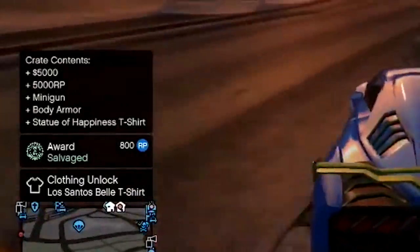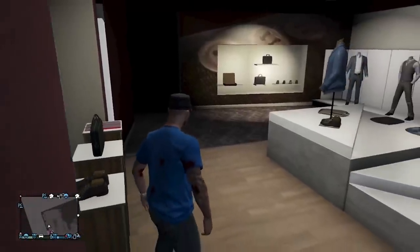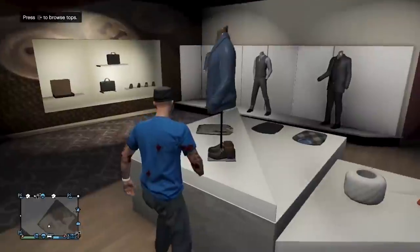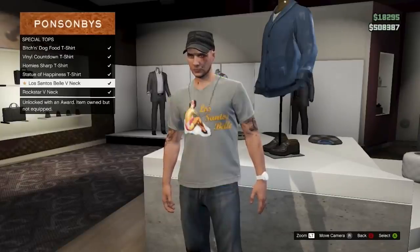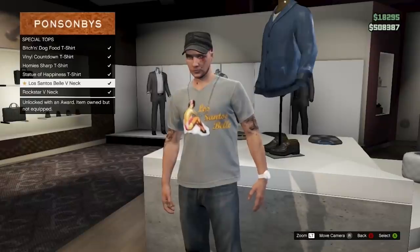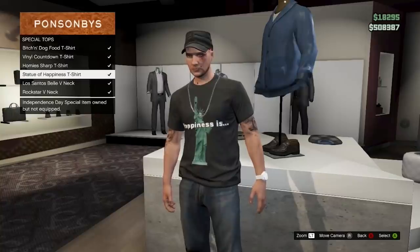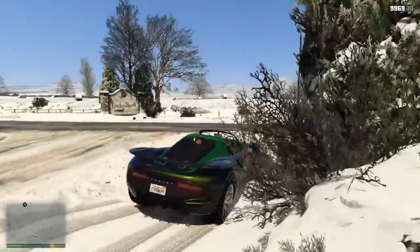The minigun from crate drops would disappear if you switched sessions, and the exclusive items cannot be bought in-game. If you missed out on these crate drops back in the day, there is no way you will ever be able to get these rare and exclusive t-shirts and beer hats again, unless Rockstar decides to add them and make them available to purchase.